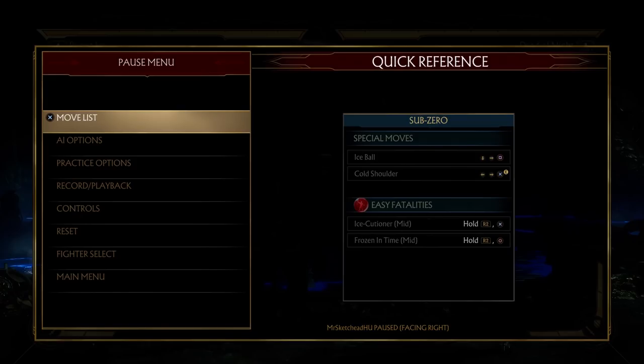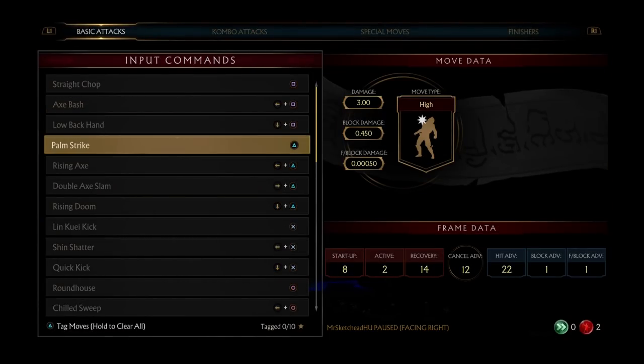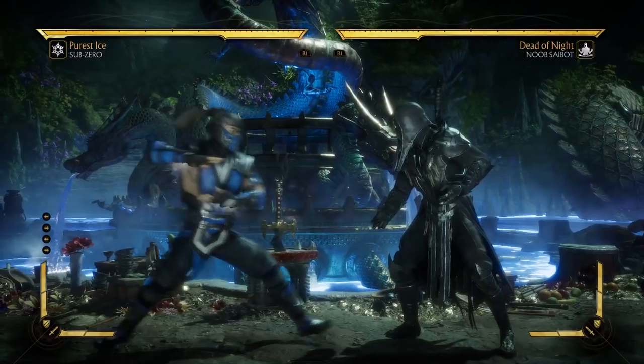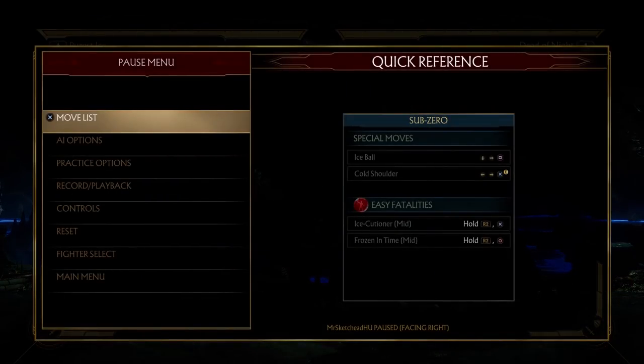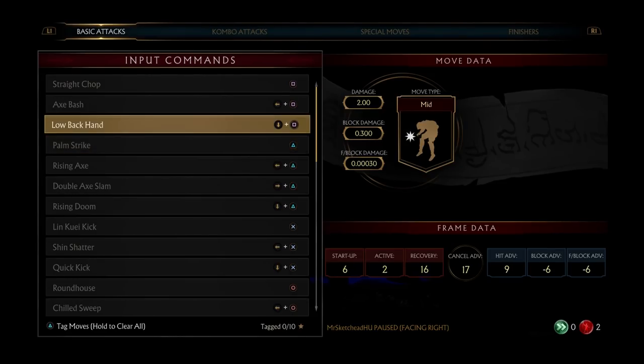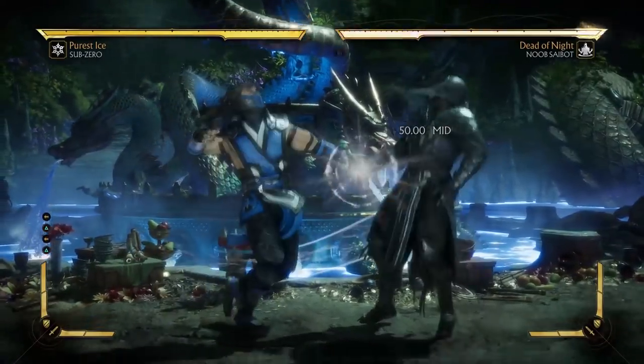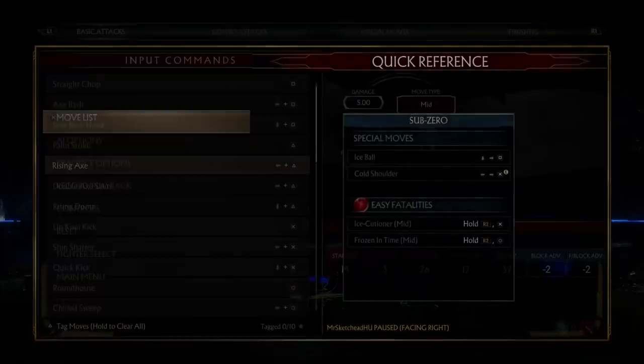To complement his mix-up tools, he has one final thing going for him, and we have to dig into the frame data. That move is his standing two. Standing two in itself is nothing special — it's a high attack, nothing particularly good in terms of frames — except one thing: the hit advantage. It has 22 frames of hit advantage, which is extremely high. Just look at the other moves by comparison.